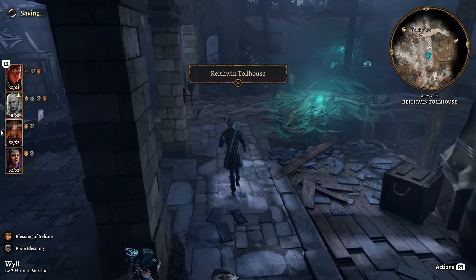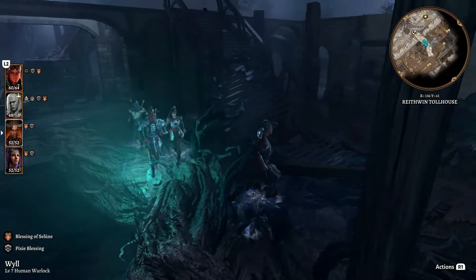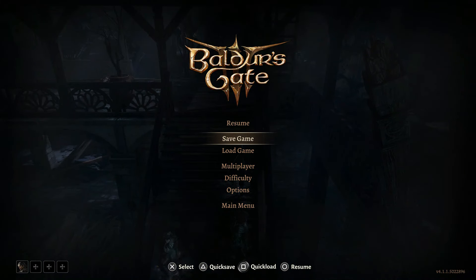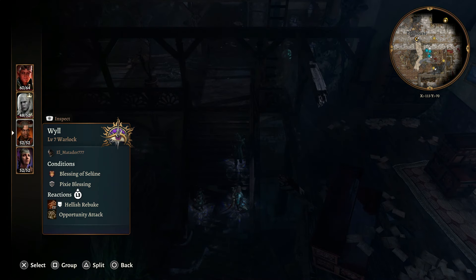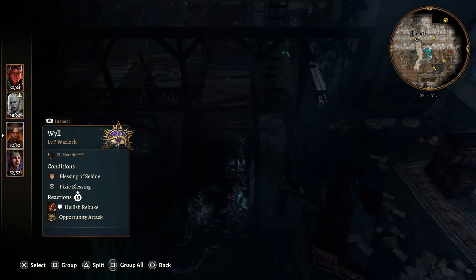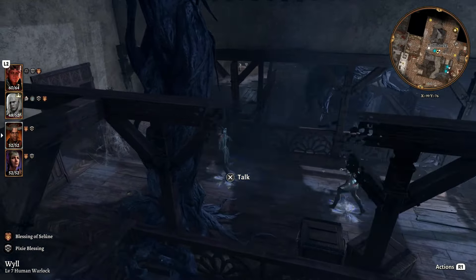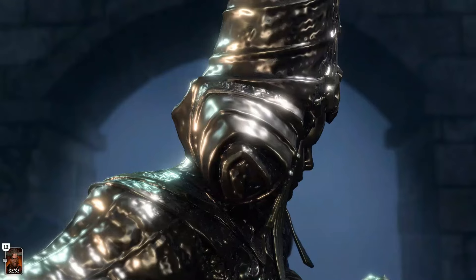With Wyll still in the party, continue up through this area toward the right side and start climbing up the stairs. Stop just near the top - you'll see a big golden enemy walking around up here. Save the game and split off Shadowheart and Wyll from the rest of the group so they form a small party of two. With Wyll, run over and intercept this enemy to get into a dialogue - if it goes well we can eliminate this one without fighting.